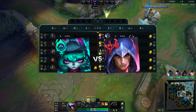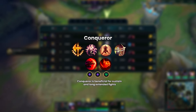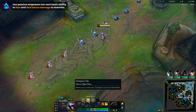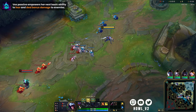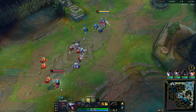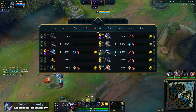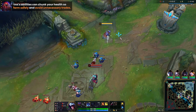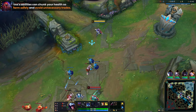Today we're playing Talon versus Vex. In this matchup, Vex is a counter to Talon. The reason is her built-in CC — if you jump in, she can just press W and she fears you, which blocks your passive fairly easily. Another thing is she outranges us by a lot, so in the early game all we want to do is keep our distance away from Vex.